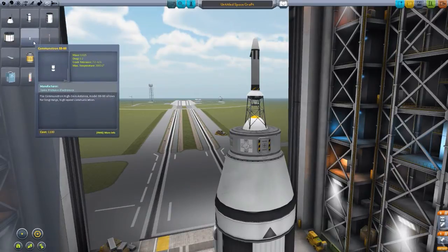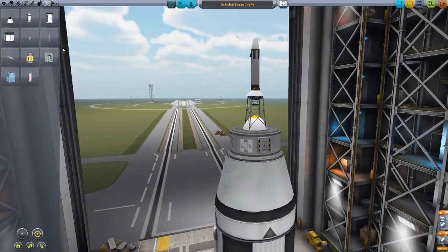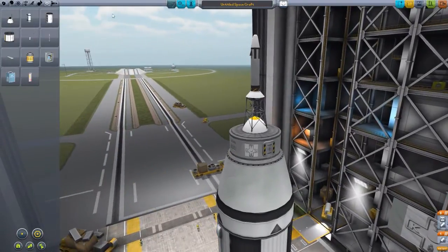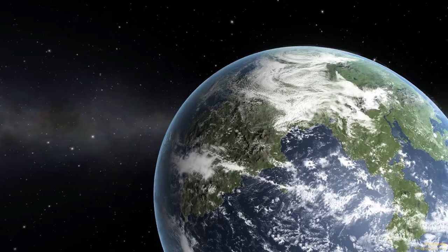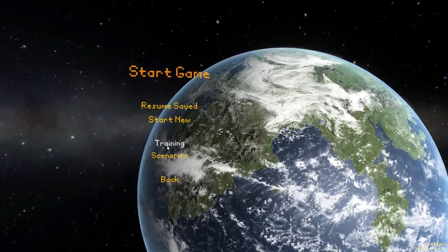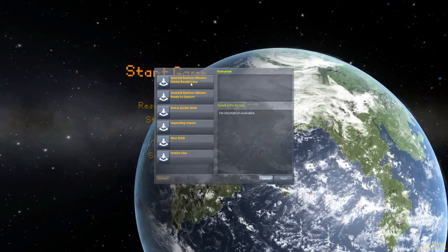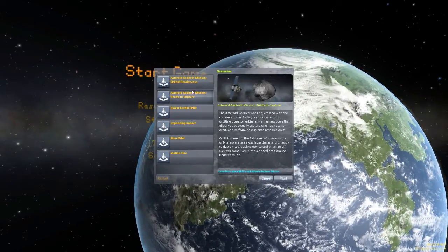That pretty much sums up everything added in the parts department. There has been no additional science, though. I wish there would have been — it'd be cool if there was a rock core or something like that for going to asteroids. But oh well, c'est la vie. Let's exit out of all this because I could build a rocket with all these things, but you all know my track record with rockets. So if we quit and go take a look at the asteroids, we're going to go to scenarios. With this NASA update we get these two new scenarios.